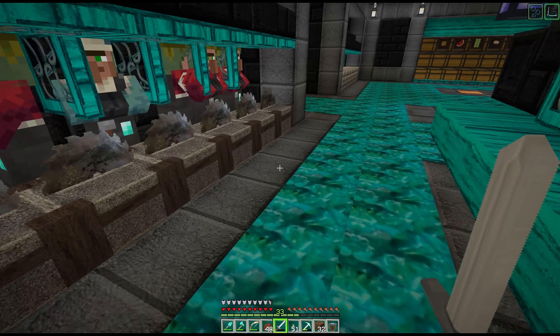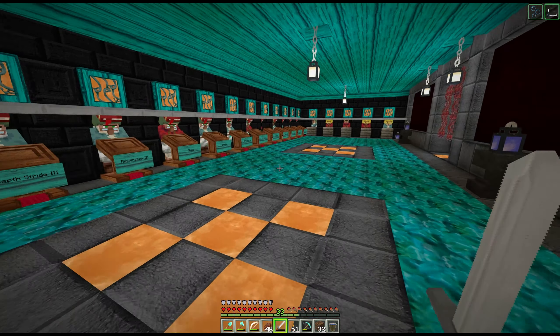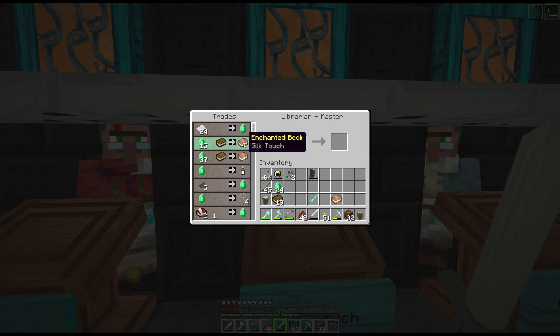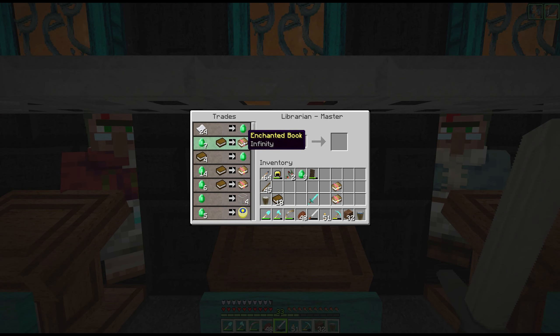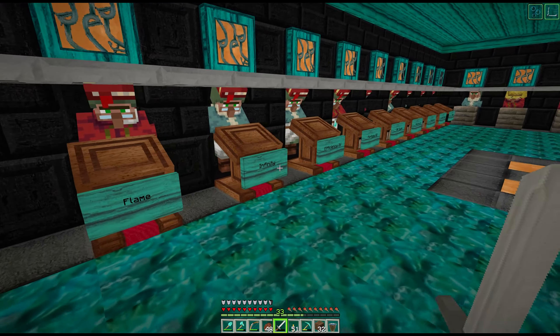Let's go up here and get the books. I've brought enough books. Ooh shroom lights, polished basalt. What do I want? I want to get Infinity, Fortune, Silk Touch, and two Mending. Fortune 3 - if we right-click on him, he wants 14 emeralds and a book. That'll be Fortune 3 and that'll be on my pickaxe. Then I wanted Infinity and Silk Touch. Silk Touch is 15 emeralds and a book but we don't have enough emeralds so we have to go down and get berries. This is what Eldwenden said we can do so I'm not being greedy.